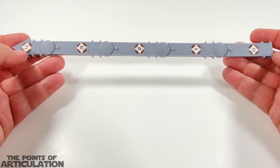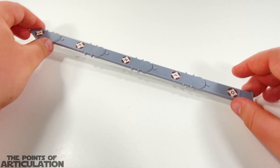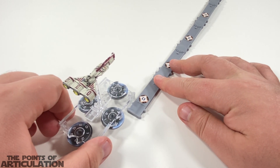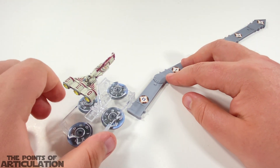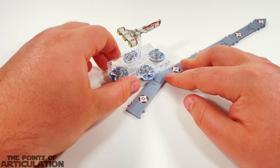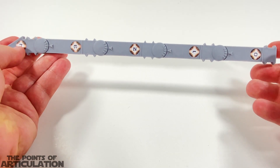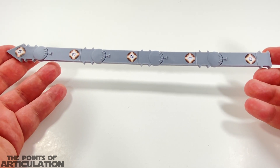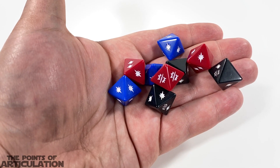Up next we have our range ruler, which is double-sided. One side is for distance, usually used with squadrons. The other side is our range side used when capital ships battle each other — close range, medium, and long range. The closer you get to your enemies, the more dice you get to roll. Up next we have our maneuver tool, which is plastic except for the little number sections. This is how we move our vessels — you fit a ship into the base, choose a speed and turn, and that's how you use it. This set comes with one, which is pretty cool, and finally nine dice.